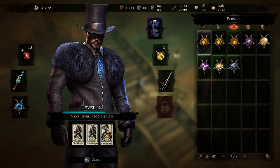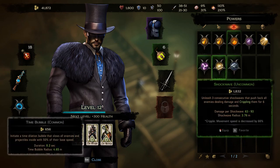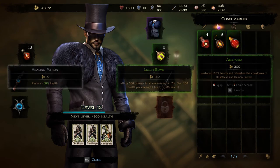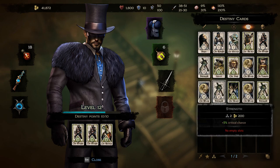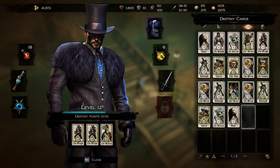Here are the two weapon slots — your abilities are based entirely on the weapons chosen. This is your demon power slot. You can look through various powers; right now I've got time bubble. These demon powers drop from creatures or you can buy them from merchants. As for the rest of the inventory, weapons go here, consumables here — you can only have two consumables available at any time. Destiny cards are another interesting aspect; these are passives that you find or buy.